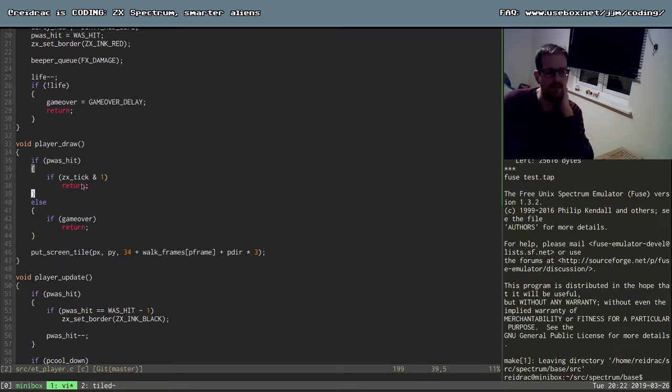So what I'm doing here is - the tick ends in one, so if it's odd then we return and we don't draw, so the sprite is off. And otherwise we draw it - so that's why it blinks. But I think this is not working properly.